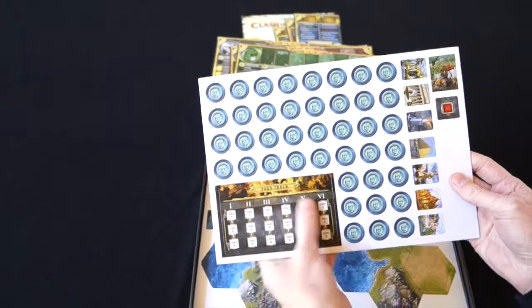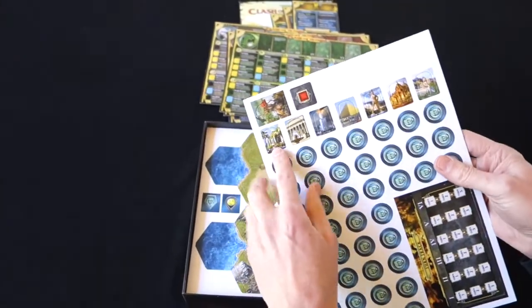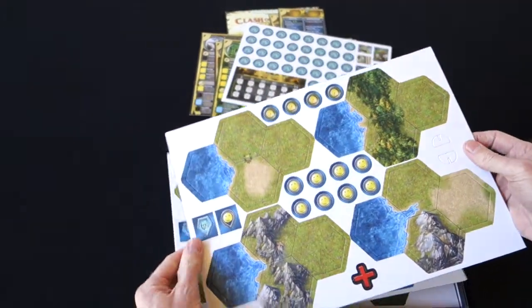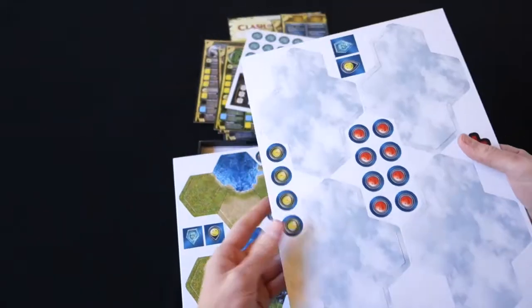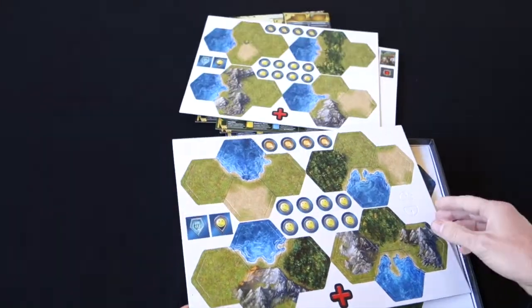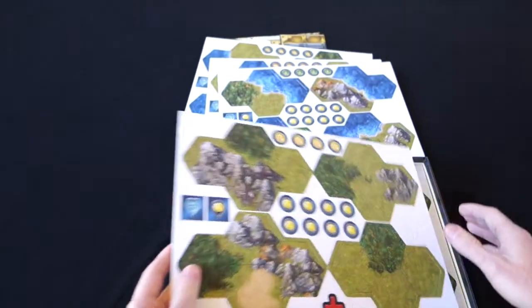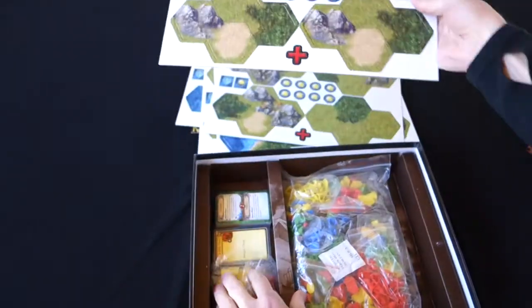Now we have some counters — a turn track and some other miscellaneous counters. Looks like some Seven Wonders of the Ancient World. There we have terrain tiles — very nice. There's a fog of war effect on the tiles before you go out and discover them. Quite a few of these; there's mountains and sea. Very generous in the terrain tiles. We're getting deeper and deeper into the box.